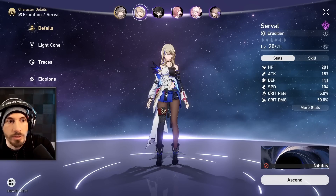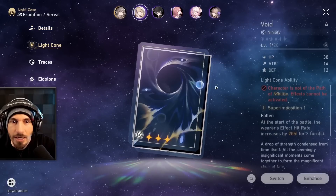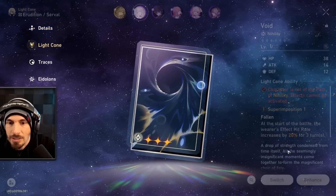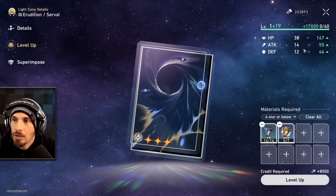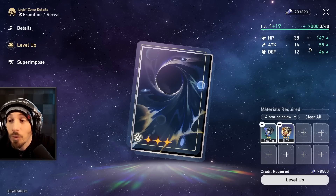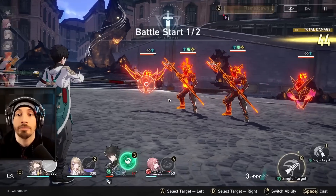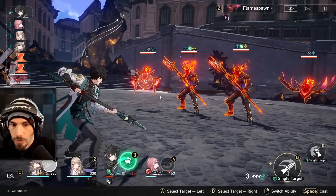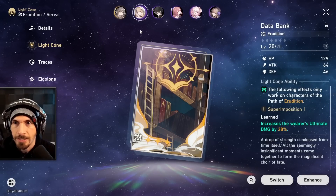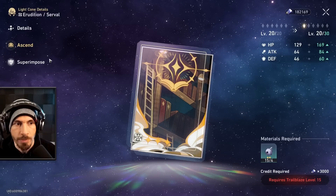This Calyx is for light cone XP. We have barely any levels on our light cones and it actually makes a pretty noticeable difference. For example, we have 187 attack power, and if we upgrade our light cone — yeah, we have some materials — that's a 41-point increase in attack power. That's a noticeable improvement. We are level 12 now. We leveled up our Trailblazer level quite a few times.